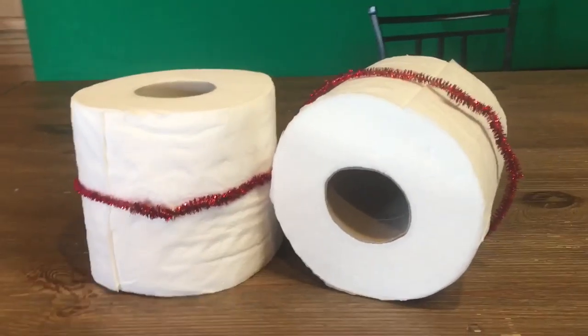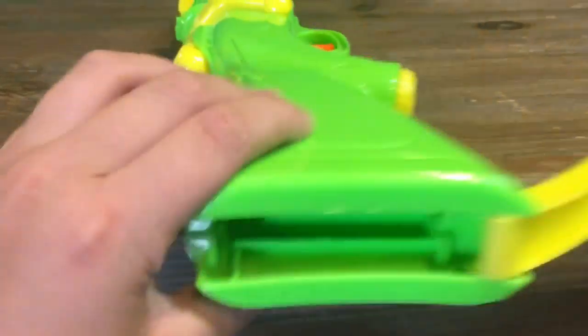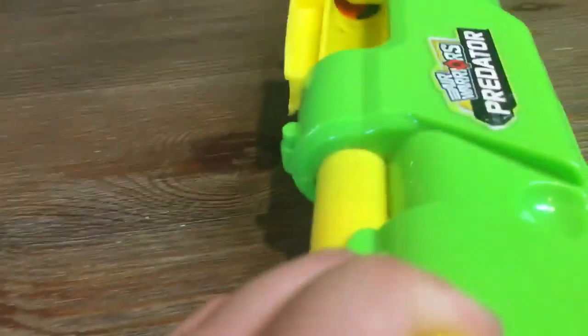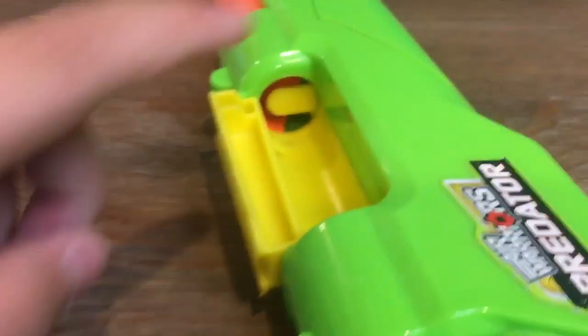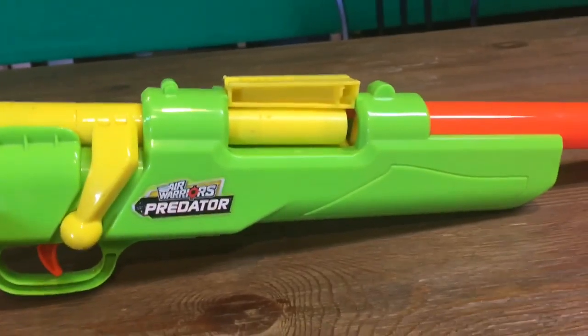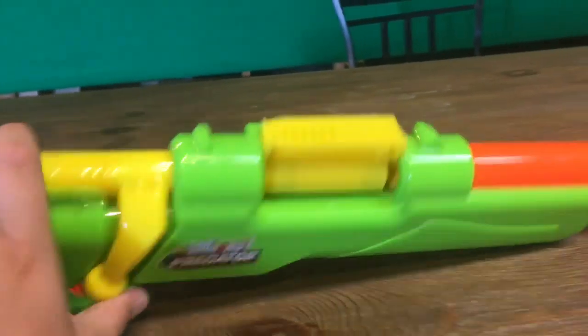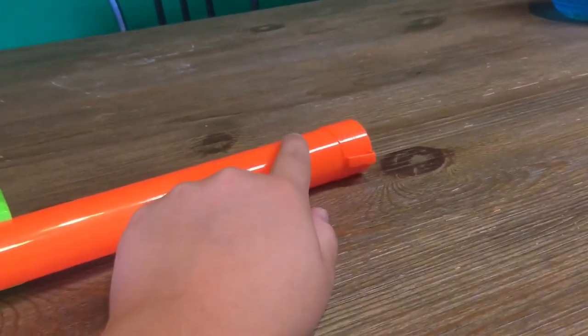The next one is a hunting rifle. It's actually just a toy knife gun with bullet storage on the back. You load it just like in Fortnite — pull this back, put the bullet in, put it back, and pull the trigger and it shoots. I got this at Target. It's not brown, but maybe in the future I can spray paint it, and this part should be silver.